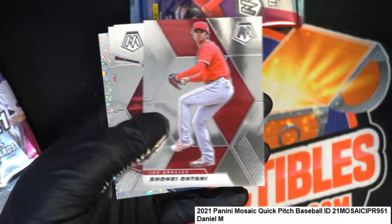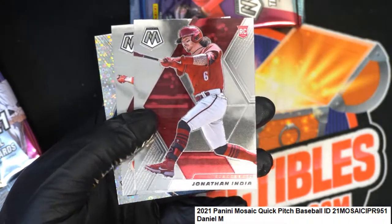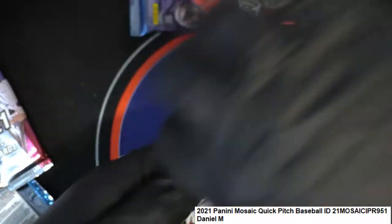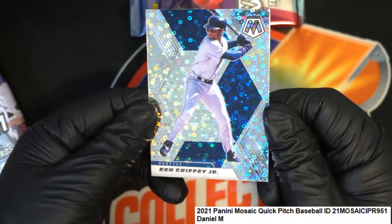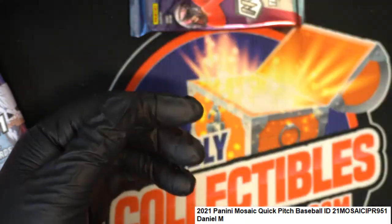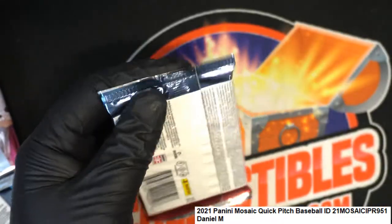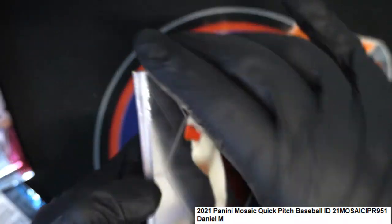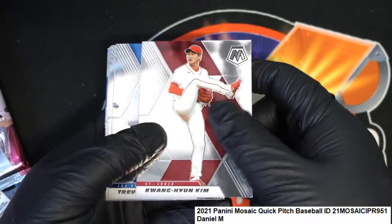Here's a nice Ohtani. Jonathan India is a big rookie. Mickey Mantle — and look at the King Murphy Jr. prism, disco prism. Good luck my friend, and Mosaic Daniel M.